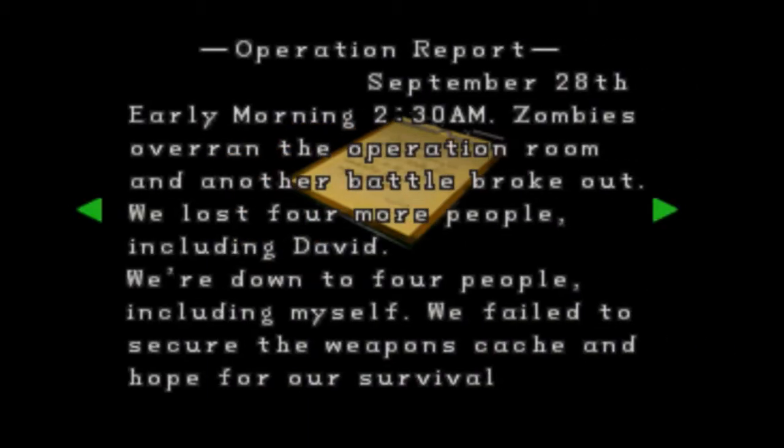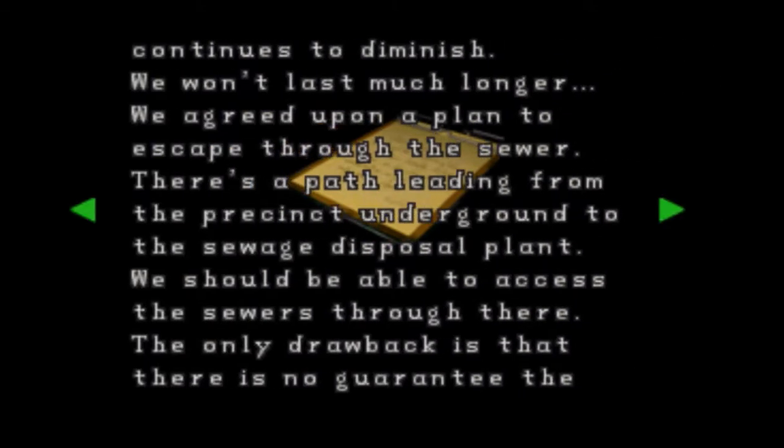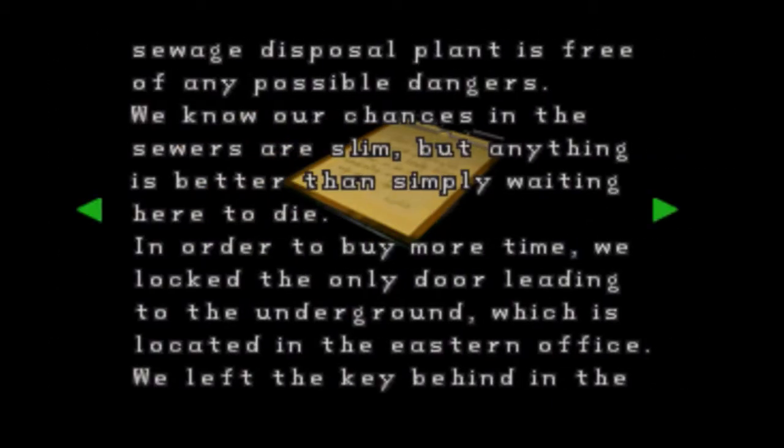Operation Report 2. Early morning, 2:30am — the zombies overran the operation room and another battle broke out. We lost four more people, including David. We're down to four people, including myself. We failed to secure the weapons cache, and our hope for survival continues to diminish. We won't last much longer. We've agreed on a plan to escape through the sewer. There's a path leading from the precinct underground to the sewage disposal plant. We should be able to access the sewers through here. The only main drawback is that there's no guarantee the sewers are free of any possible dangers. We know our chances in the sewers are slim, but anything is better than simply waiting here to die.